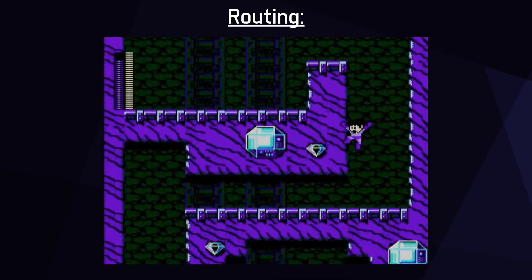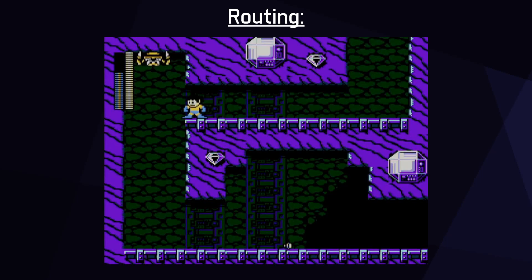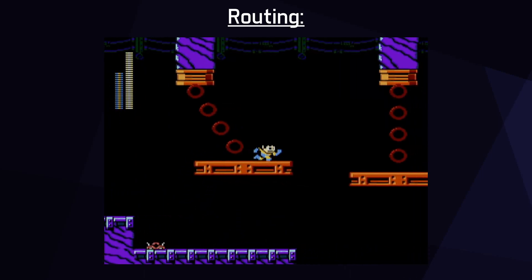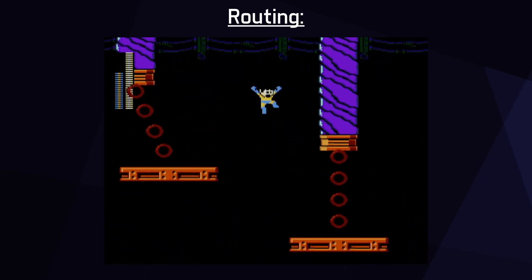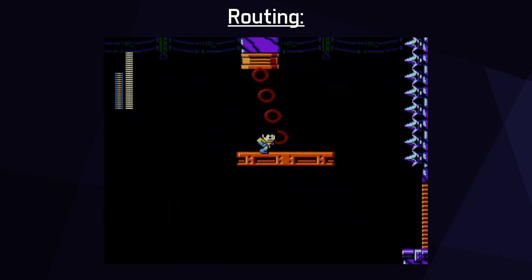Mega Man 9 is well known as Inti Creates' first classic Mega Man game after developing the Mega Man Zero series. There are some subtly different, sometimes obviously different design choices in how stages and bosses are designed, but the game very much feels like a Mega Man game.